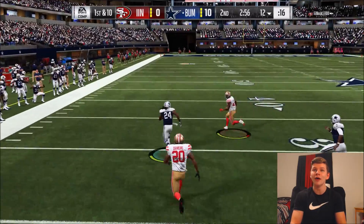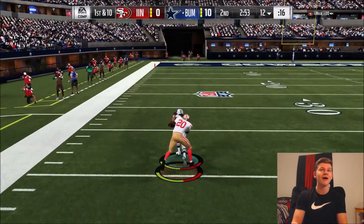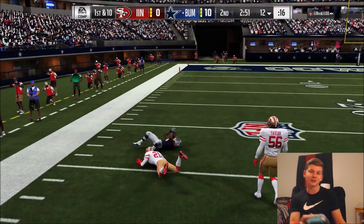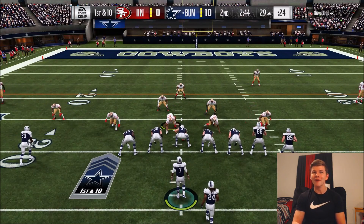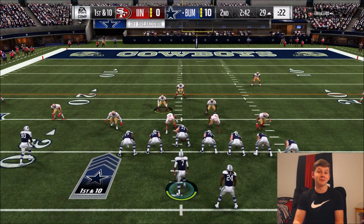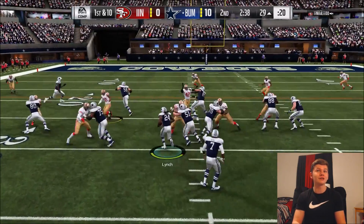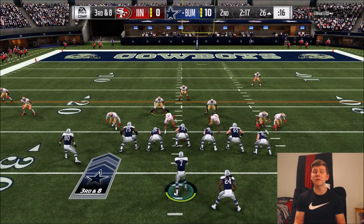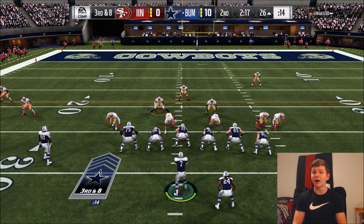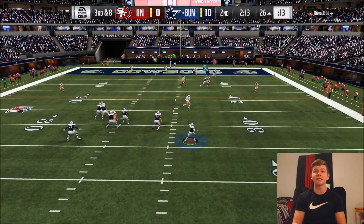Marshawn Lynch hits the spin move — can we house this one? Marshawn hits with a little wiggle on the stick, completely juked the defender out! Is that Marshawn Lynch or LeSean McCoy? I just moved the left stick a little bit. A nice run there — I thought he was about to fumble. We're at the 38 — if we don't pick up the first down I'm probably just going to take the field goal and go up by 13.